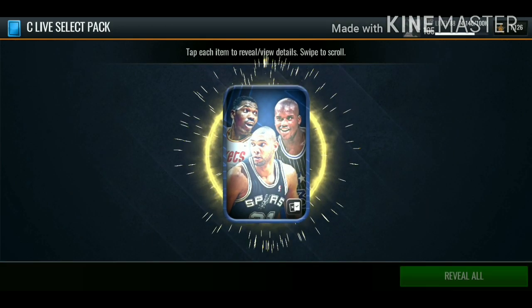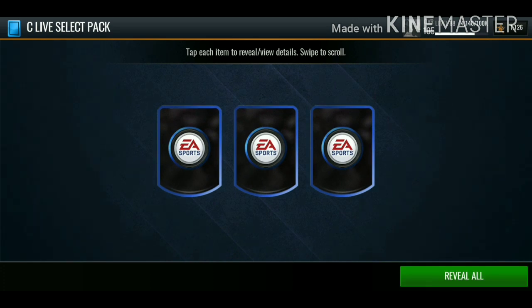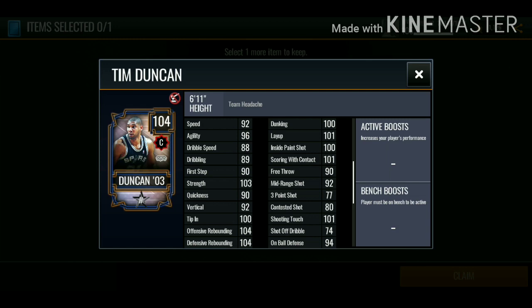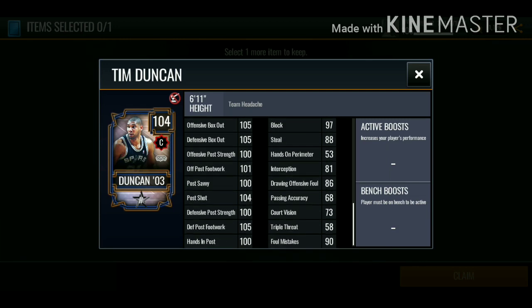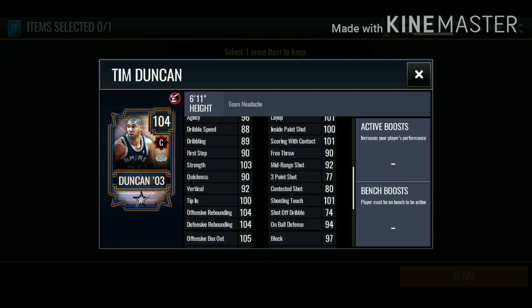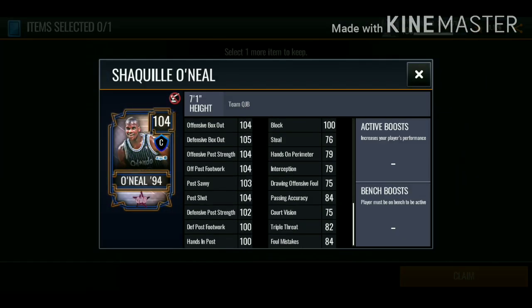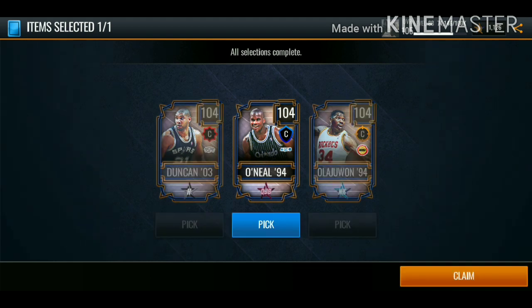The options are Hakeem, Shaq, and Tim Duncan. We're not going to get Hakeem since we already got that 105 Hakeem Olajuwon from the live pass. Tim Duncan does have pretty insane stats, but we check out Shaq and yeah - we're going to go with Shaq. Shaq has insane stats as well.